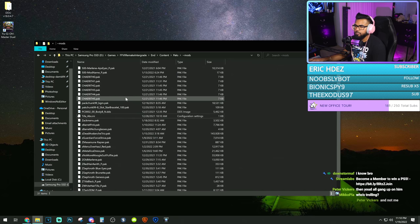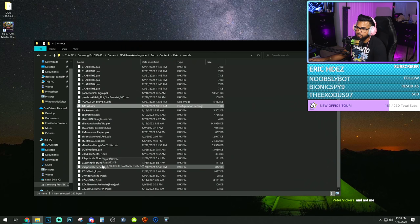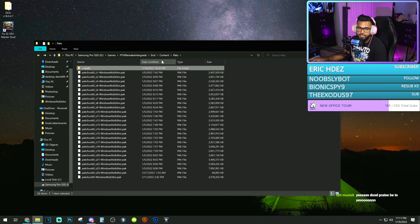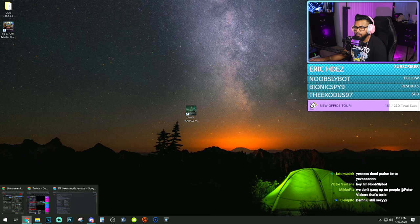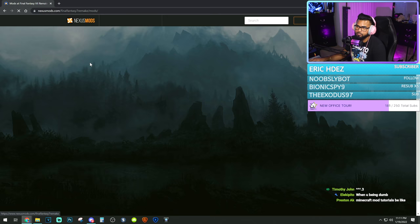Inside of here, this is just the best and easiest way to keep track of all your mods. These are all what I have currently installed. How do you install mods to this game? We're going to go to a website called Final Fantasy VII Nexus Mods Remake. You click on this right here on Google, it'll bring you up to this page. Click on mods or click on the home page and it'll bring you up to what they have.